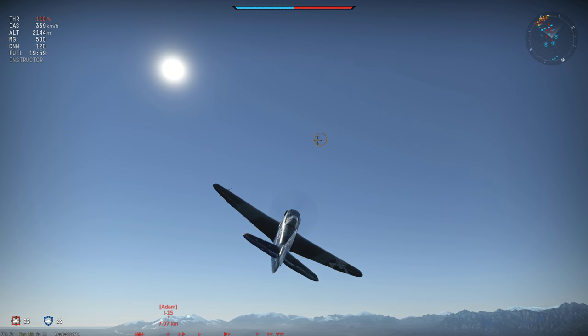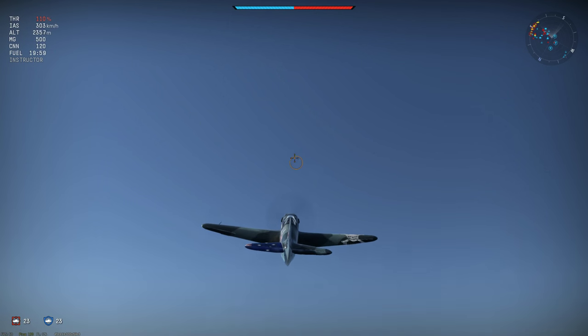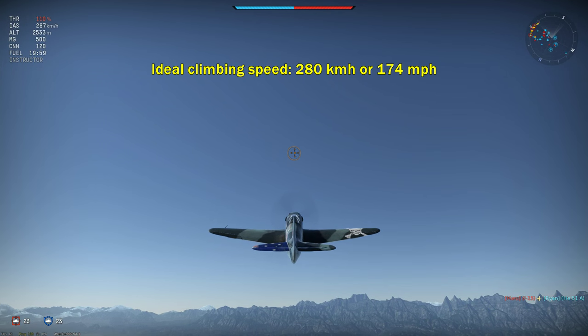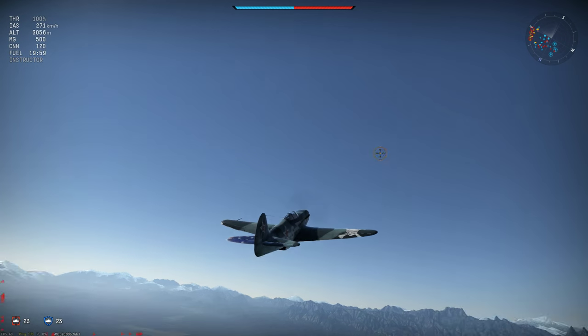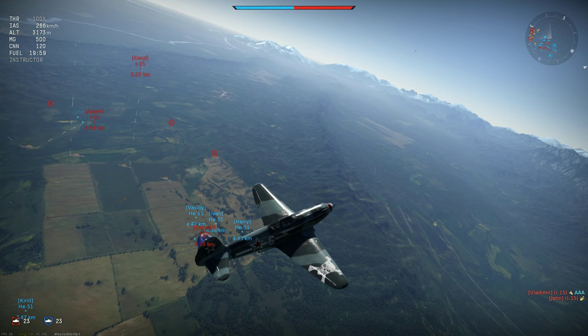The plane spawns in at about 340 km/h, so I lift smoothly into a climbing turn, then lower the nose to reach the ideal climbing speed of 280 km/h. The 110% WEP continues up past bomber altitude, and unlike many arcade fighters which get a huge boost from WEP, this plane doesn't get much additional power, but it really doesn't seem to matter much.